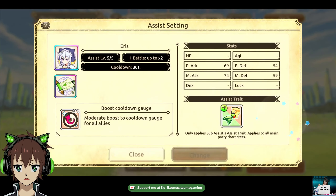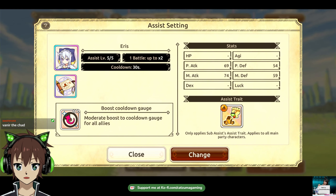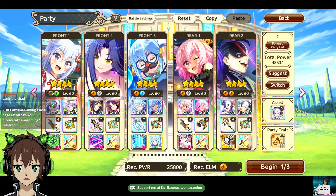Assist-wise, Aeris assist as always. Good thing I actually checked here — we of course want to use the Earth scroll, not the wind scroll, to increase the Earth damage. That could explain why my Chris damage was so low and didn't clear the wave.